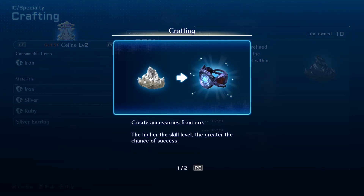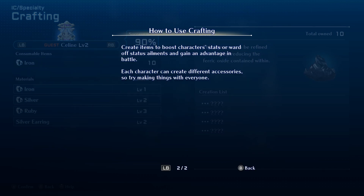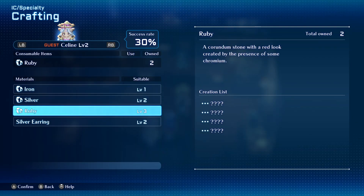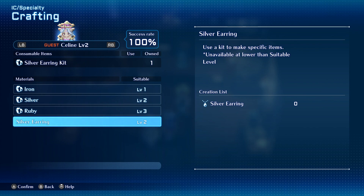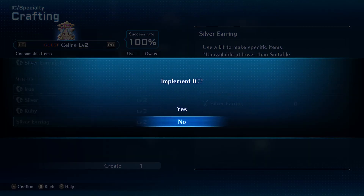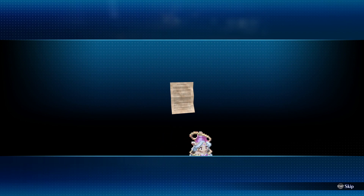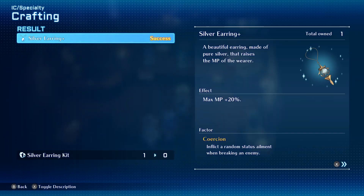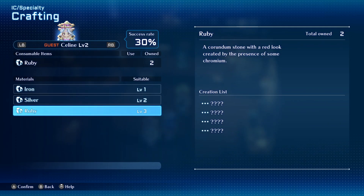Crafting: create accessories from ore. The higher the skill level, the greater the chance of success. Created items can boost character stats, ward off status ailments, and gain advantage in battle — each character can create different accessories, so try making things with everyone. Silver earring — that is what we want to do, 100%. This is more direct. Did you make it? Yes we did, perfect. Deepen has a plus beside it.